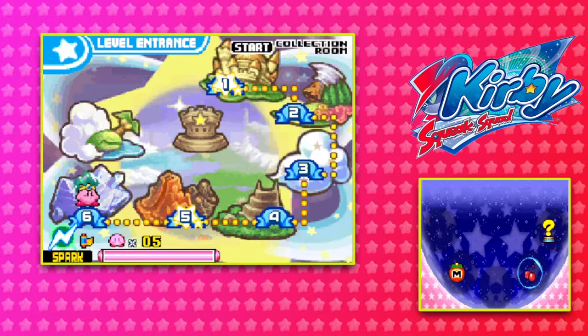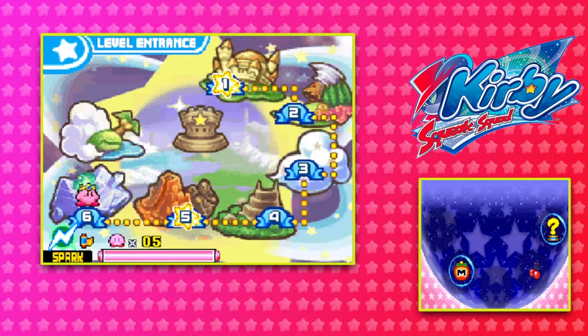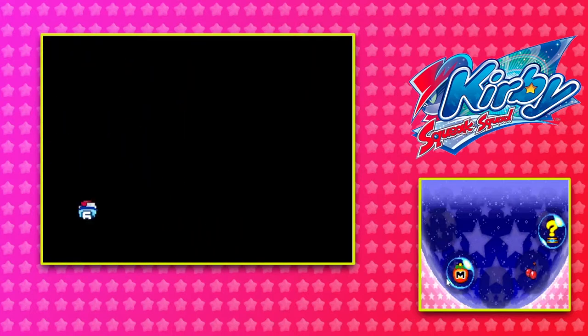Ladies and gentlemen, I hope you guys are having a good day. Welcome back to some more Kirby's Squeak Squad. On our last episode, we cleared Volcano and we took down BooBoo — a weird name for a boss, I know, but we still beat the boss either way. And now today we're going to be going ahead in level 6. So let's get started.